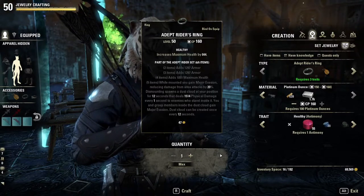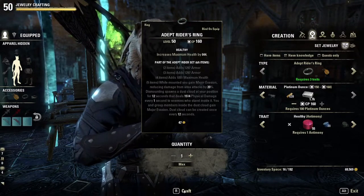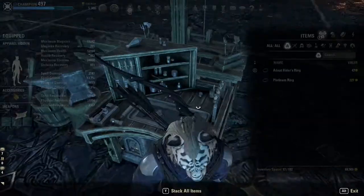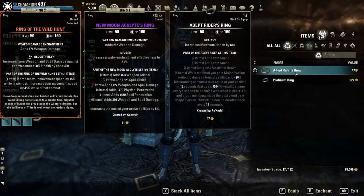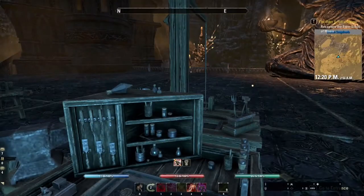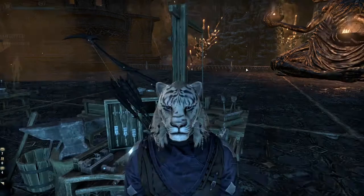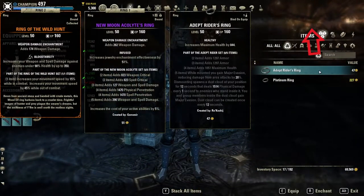So the creation process, while it's easy, learning all the traits does take quite a bit of time. Just like making a non-set item, we're going to select the level, the desired trait, and simply hit craft. Very easy — and here we go, we have an Adept Rider's ring, which will provide us with the set bonus based on the number of items we wear from that set up to five pieces. Just like the normal pieces, we can enchant these as well. For more info on enchanting, check out my enchanting guide.